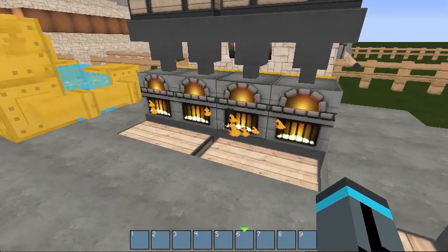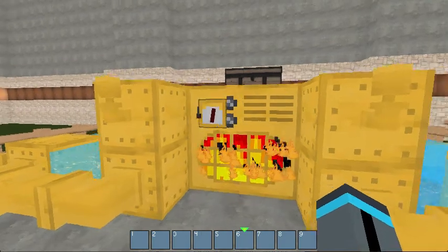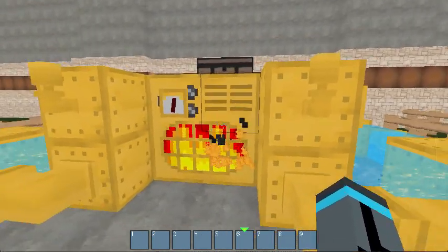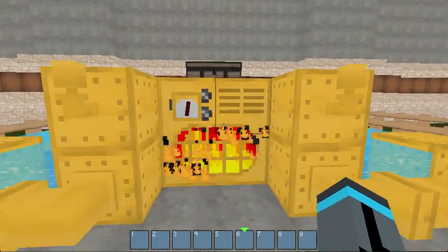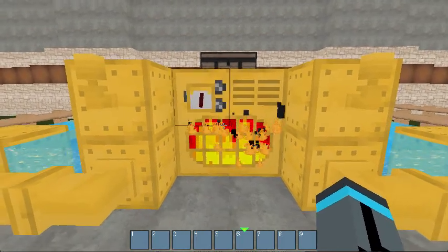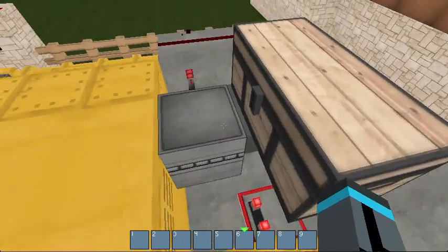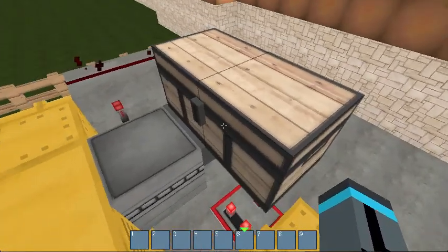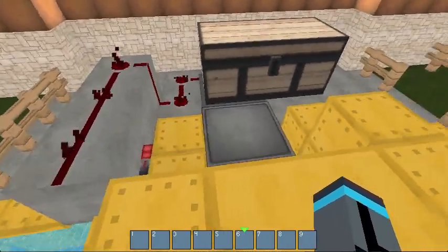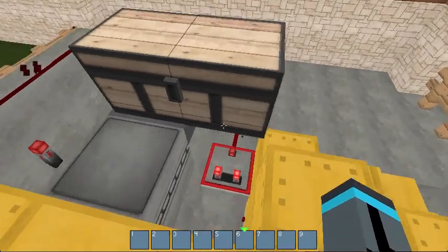It looks like 12 is about the limit it'll keep up with. You may have to have multiple setups to keep up with more than one system, but it's a neat way to keep the system going even when you're not around. There's enough room back here that you could potentially put two droppers and two hoppers coming out of the one furnace, so it feeds two blocks into it if you have a heavier system going.